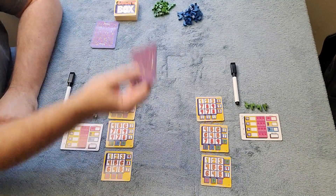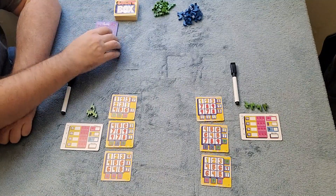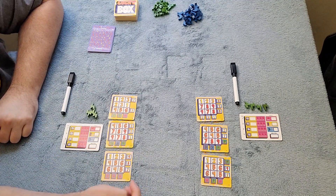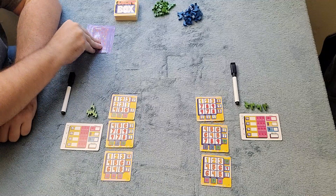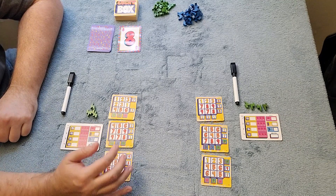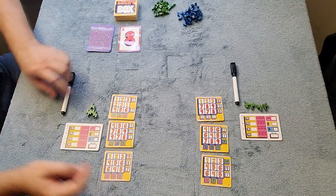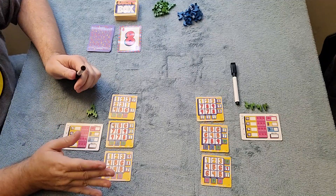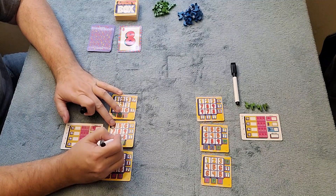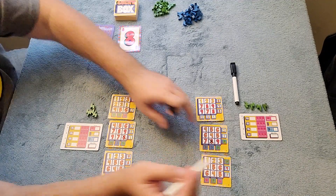You have 18 total number cards and you'll take out nine of them per round — this is round one. You put them out one by one as you mark them off on your cards. The first number is an eight. You look at your cards, find an eight, and mark it off. Everyone plays simultaneously, which makes the game go a lot faster. I'm going to mark off this eight right here, and this player marks off their eight as well.